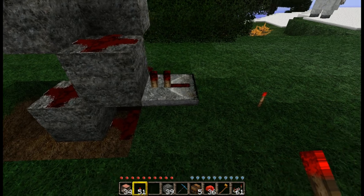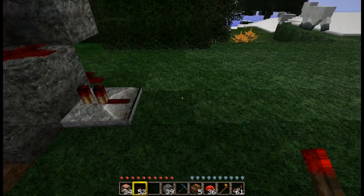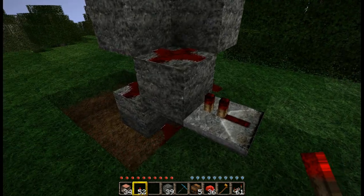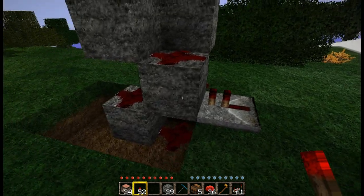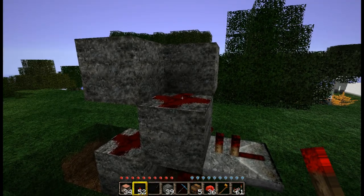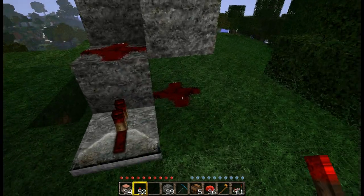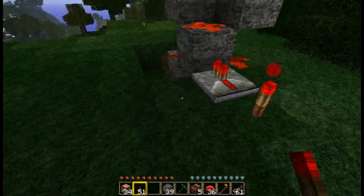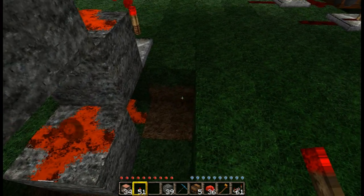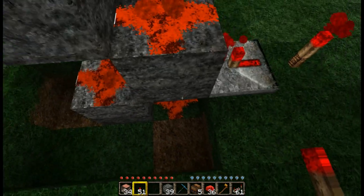Strongly powered blocks can power all adjacent blocks. So if I put a redstone torch in here, the repeater strongly powers this stone block, which then powers this redstone wire, this redstone wire, this redstone wire, and also this redstone wire. And it would of course also power the redstone wire here but then you couldn't see the one below.